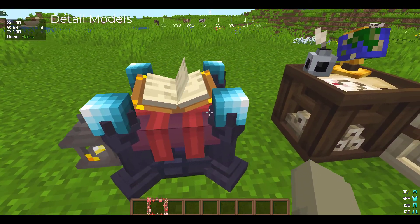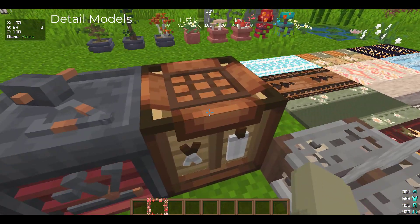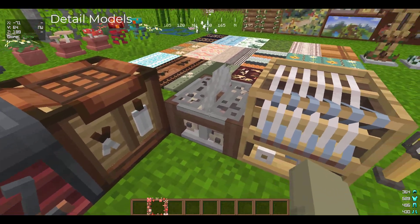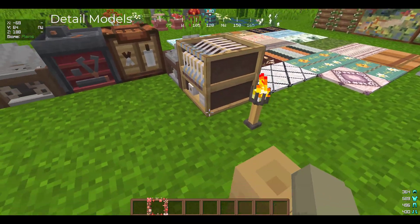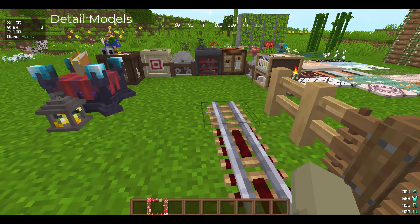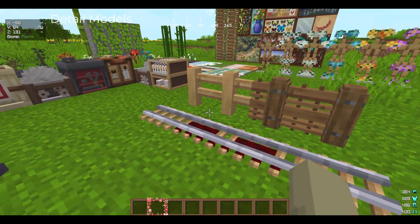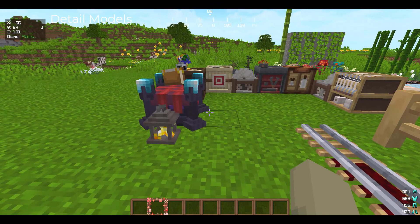Next we have Detailed Models — it changes a lot of the models in the game with a 3D effect. I love the enchantment table and the crafting table, they look amazing. It also changes the fences, the torches, the lanterns, and the rails. It looks great, I would recommend this pack — it's so beautiful.